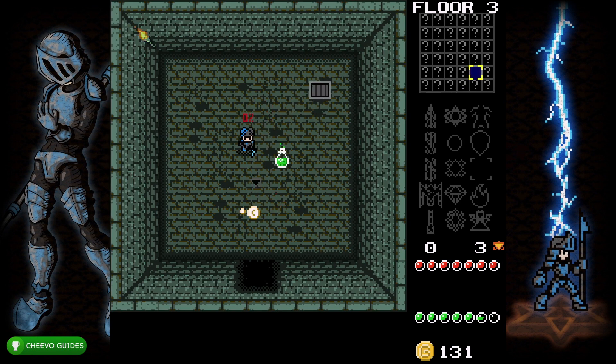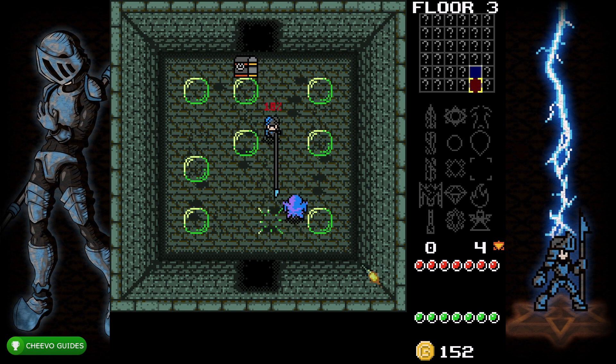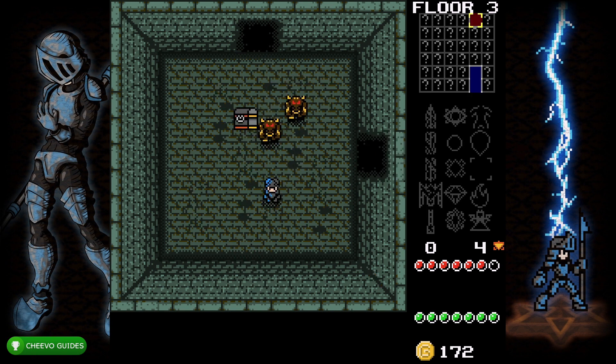Just work on killing five more without dying and you're going to get the final achievement related to killing enemies. Every time you kill an enemy they drop coins — make sure to pick those up because we have an achievement for collecting 200 coins. Also keep opening chests, because sometimes they have coins and other times enemies pop out, helping you toward the 15 enemy kills.